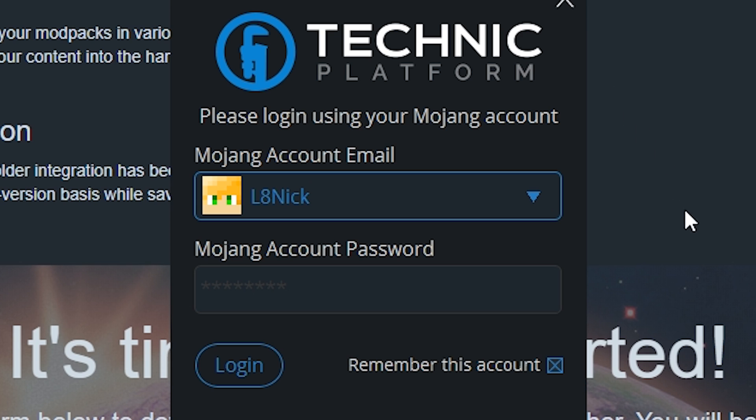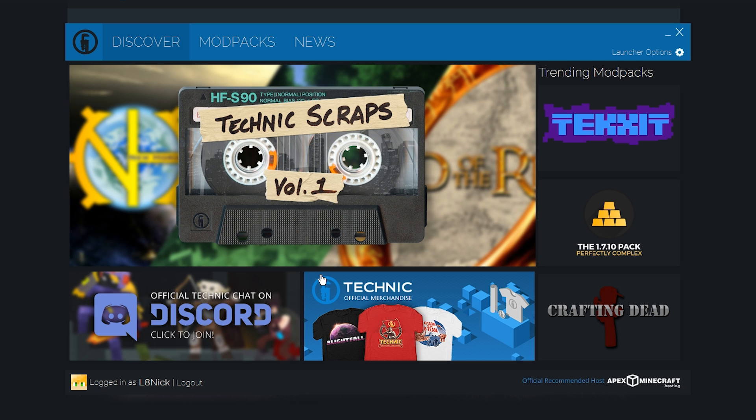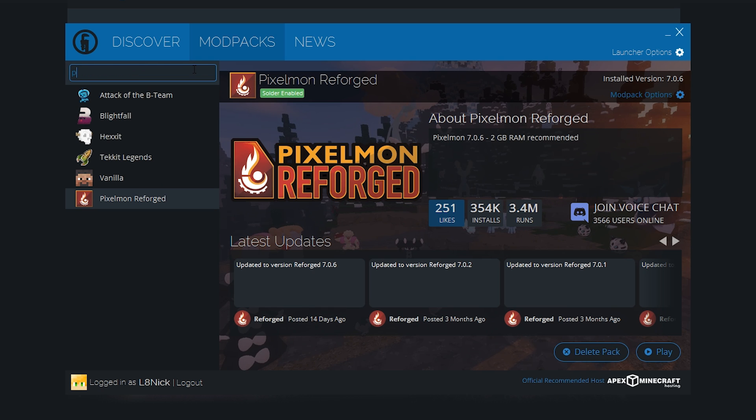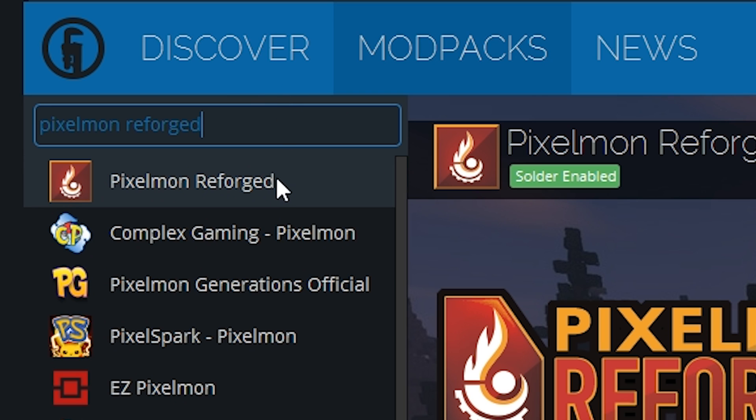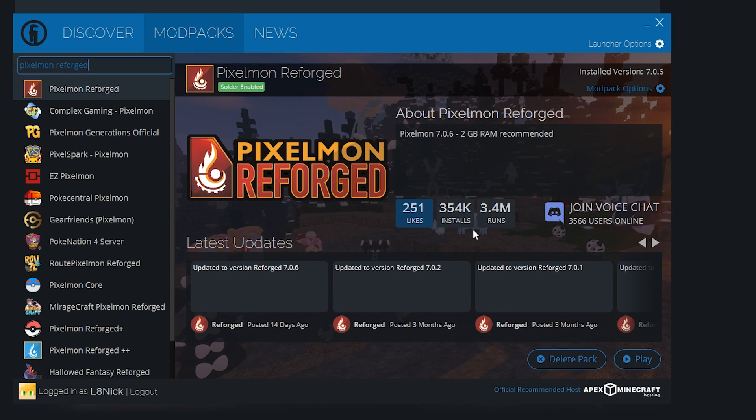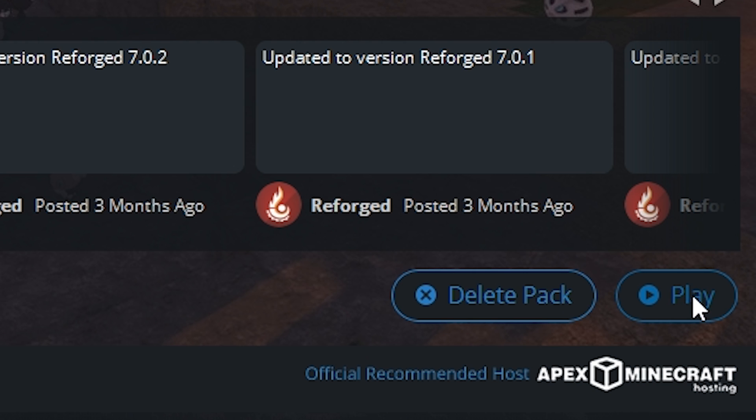From here you have to sign in using your Minecraft account. Once you are logged in you will be greeted with this screen — you want to go ahead and click on mod packs and then search for Pixelmon Reforged. Once you see the official Pixelmon Reforged mod pack, go ahead and click install. Since I've already installed it, it just says play.